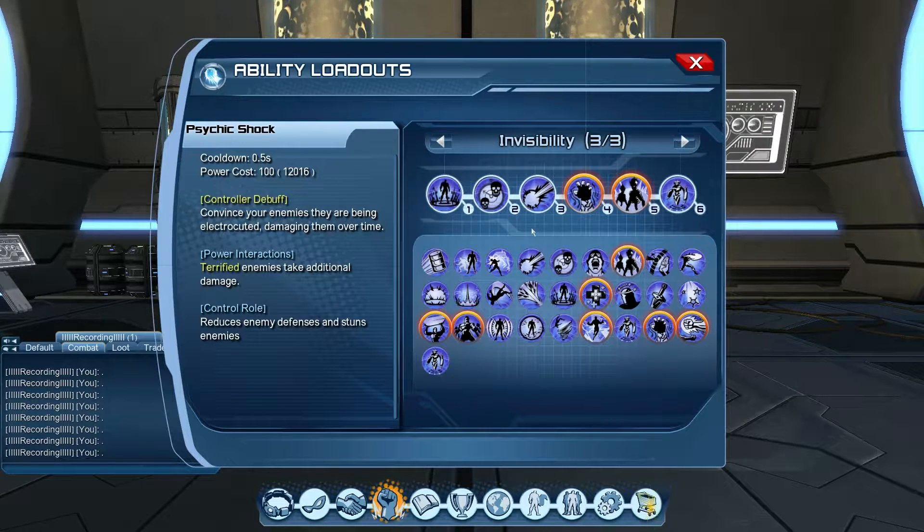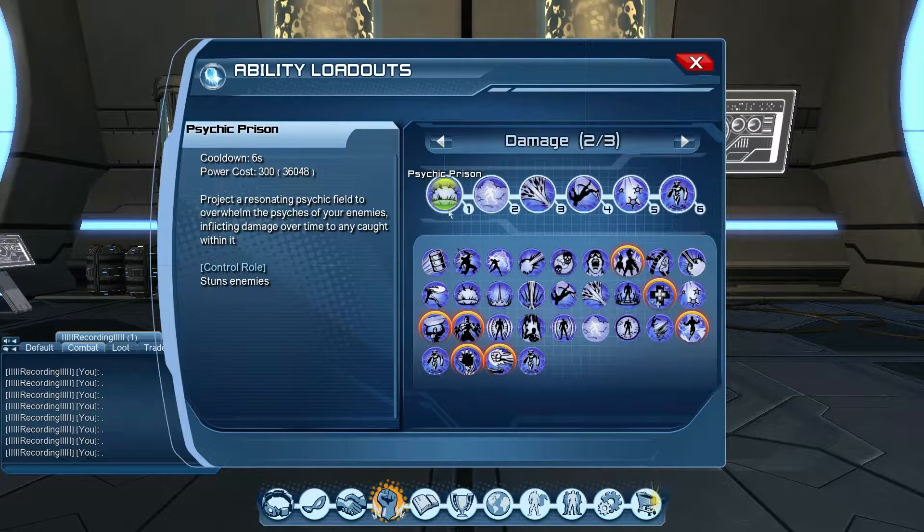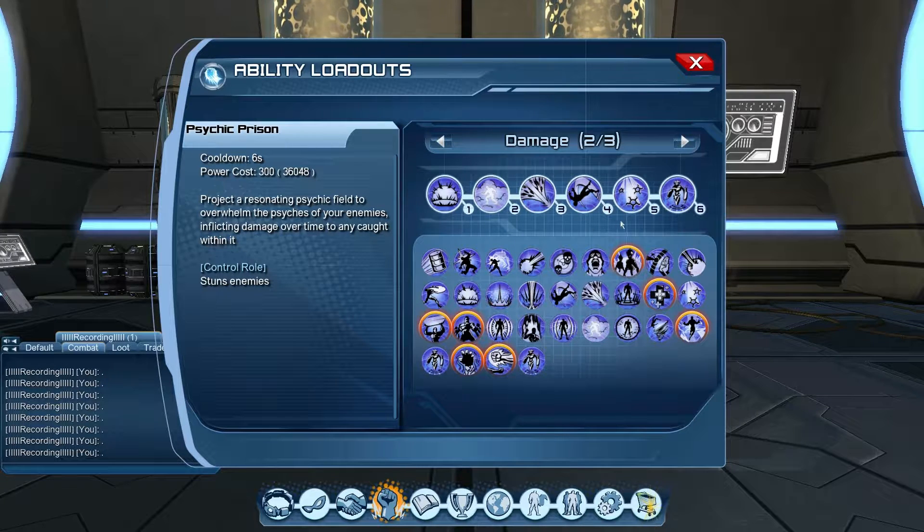Note: Psychic Shock has a slight graphical glitch — when you clip one-two-three it may not visually register, but check your combat log and it will show it hit. After exiting Invisibility, press three-four-five; by that time Psychic Prison will be off cooldown, so press one, then three-four-five, then three-four-five again. The full loop is: one-two-three, one-two-three (invisibility), then three-four-five, one-three-four-five, three-four-five, three-four-five, then start again.